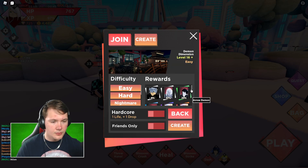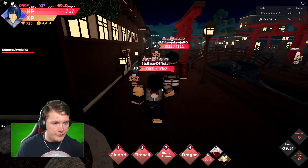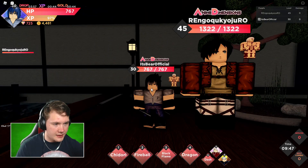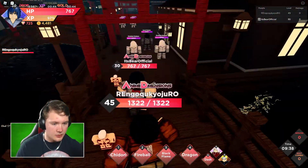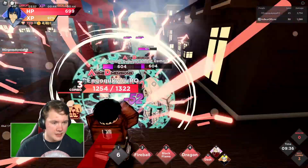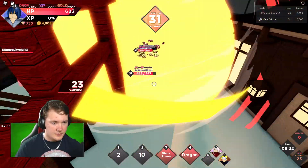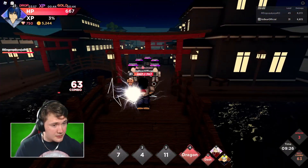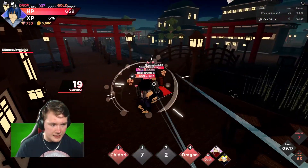With that in mind we're gonna do the Demon dimension on nightmare hardcore. I have a level 45 on my team with the same accessory who has a costume unlock, so he's gonna help me. I chose to go with Sasuke because he's a little bit better than Sakura. We'll do a fireball jutsu - the good thing about Sasuke is that his cooldowns are pretty low. I'm just gonna speed run this.